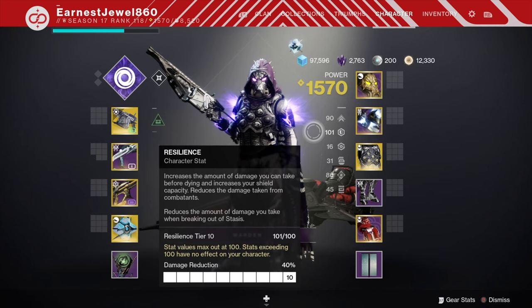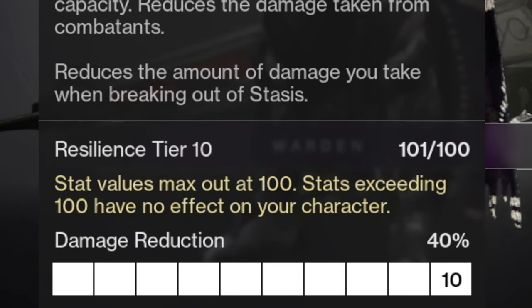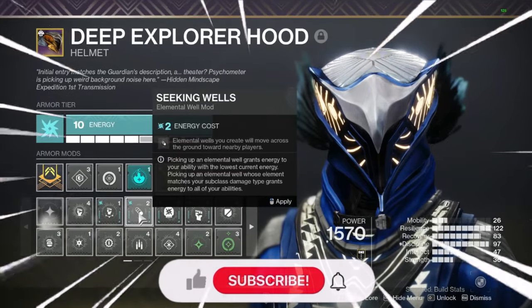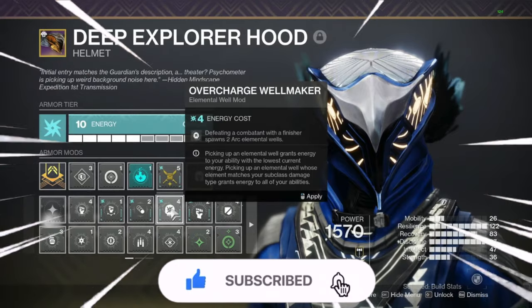Firstly, for your build I'd recommend having 100 resilience, as it's buffed this season so you'll have a 40% resist to all incoming damage in PvE. For your mods, you can definitely use an elemental well build as you can easily get an insane ability regen.